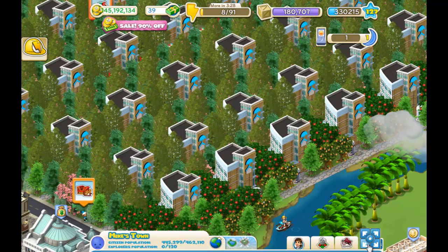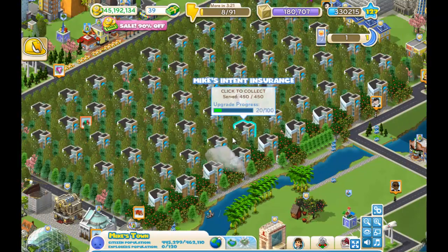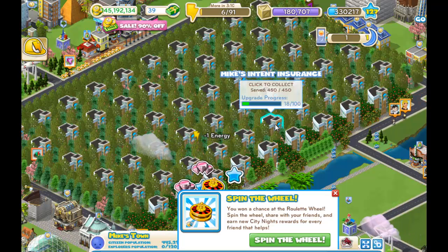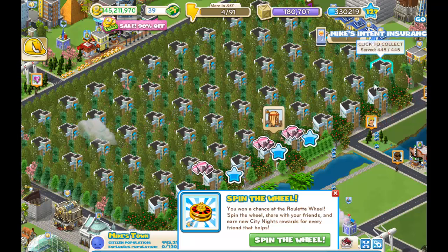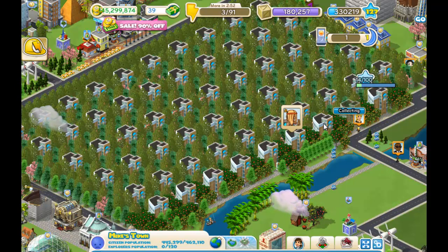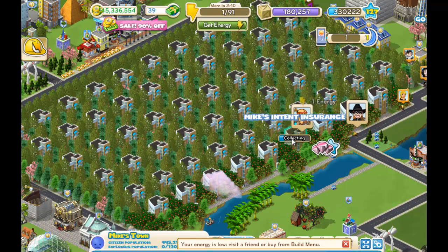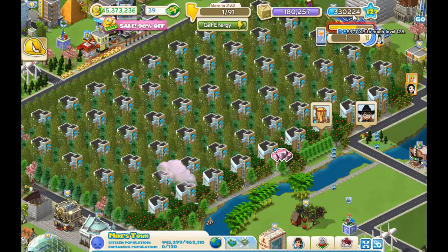Let me minimize and do some things here. Let me harvest some of these insurance buildings. I'm harvesting the ones that have growth — that one can't be harvested apparently; I forgot to fill it up with the service. After I harvest, I get more points here and I get some of these serves.